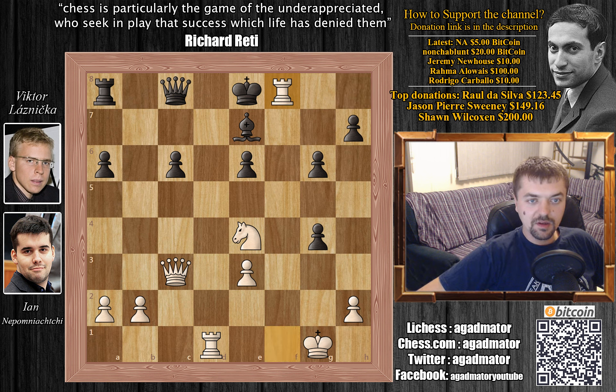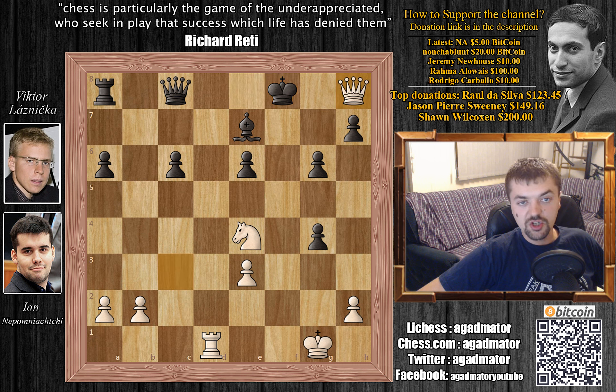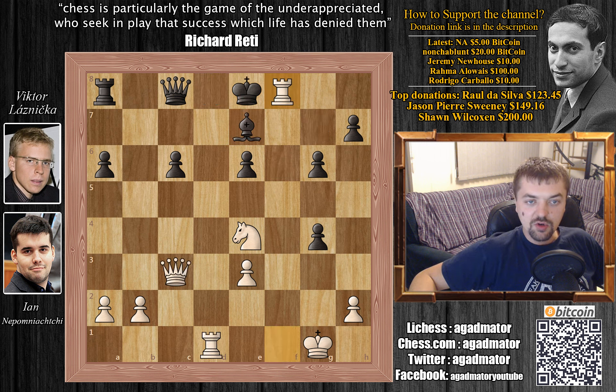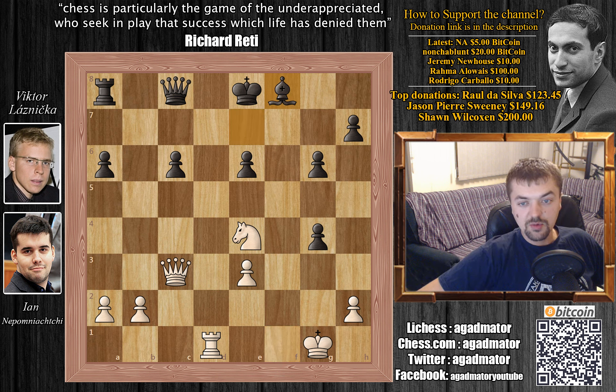After Rook to f8, Rook captures on f8 with check. Bishop captures on f8 was played. If King captures on f8, Black also loses with Queen to h8 check — King to f7, now Rook to f1 check, and after Bishop blocks, Rook captures. King to e7, now Queen g7 check, King has to go to d8 and Rook to f8 with checkmate. So after Rook captures on f8, Bishop captures on f8 was played. And here Nepo played Queen to h8 and Viktor Laznicka resigned the game.